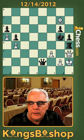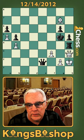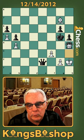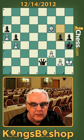Our queen is pinned to our king, but we have drawing resources with bishop f6 check, and when the king moves out of check, we can take the rook. But there's actually a win here if we take the rook first with check and force him to close the door on his king, putting him in a mating net.